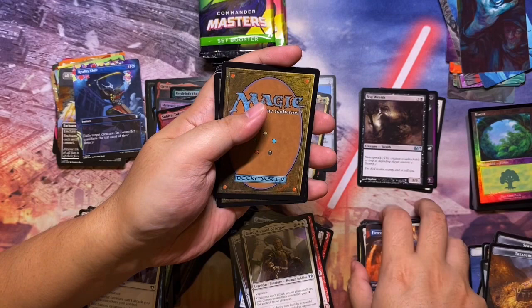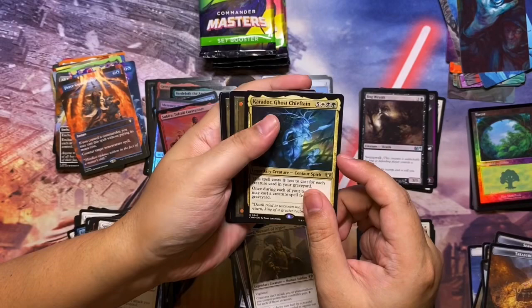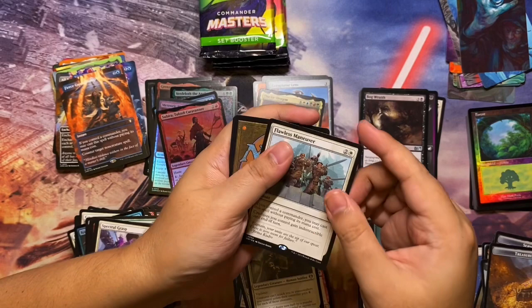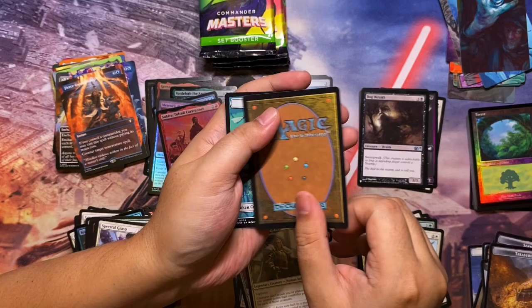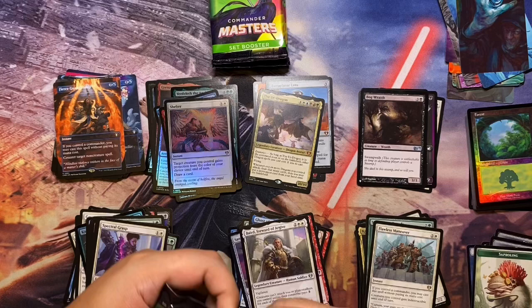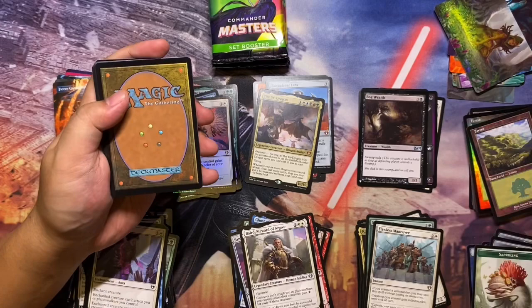Starting off the rare slot with Fierce Guardianship — putting it in the pool pile. Then Karador Ghost Chieftain. Song of the Dryads — serviceable. And Flawless Maneuver — so two cards from the Ikoria free-to-cast cycle in one pack! Not bad at all — a very very good pack. Foil is Shelter — a little bit of a letdown there, but I'll take this any day. Look at this card — I wish it were foil, that would have been fantastic.